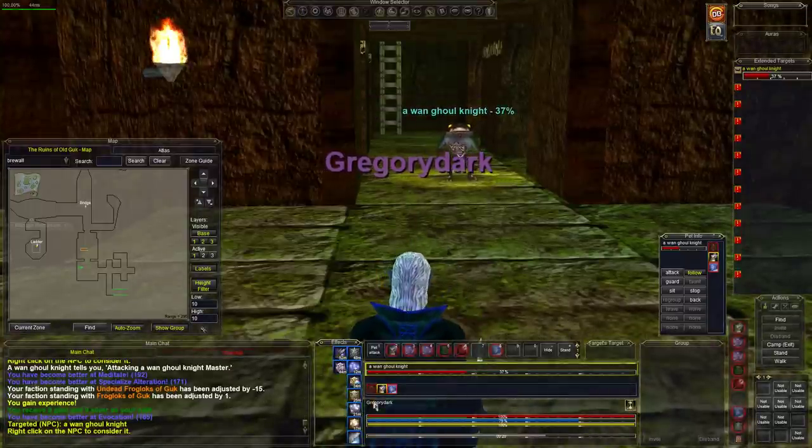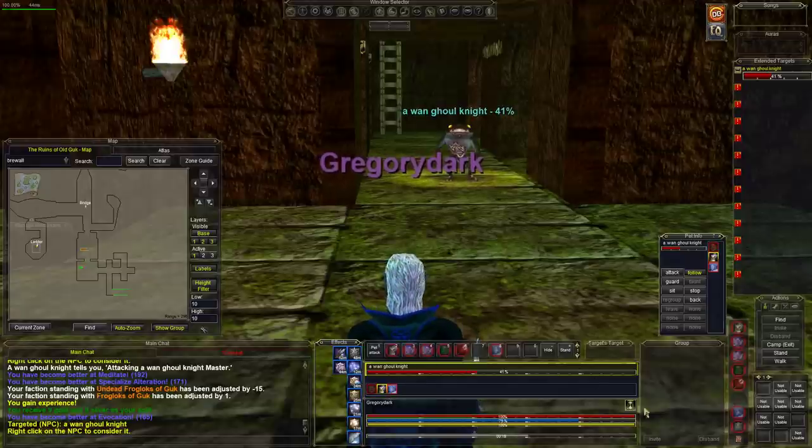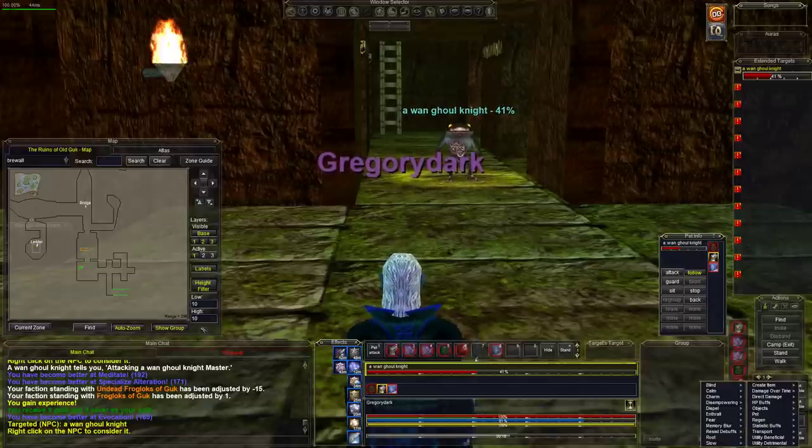These guys don't run — no need to worry about runners here. Our charmed mob fights quite well, but let's pop him and finish him off. One down, got some experience. Now we need to regenerate mana — rune and everything is up.